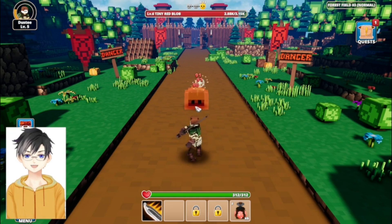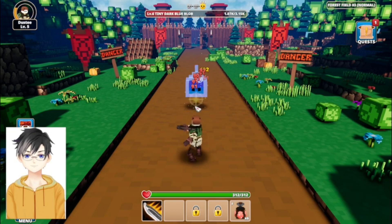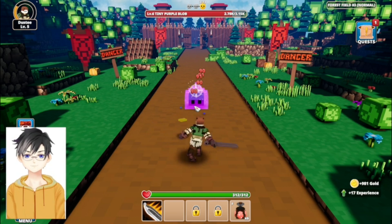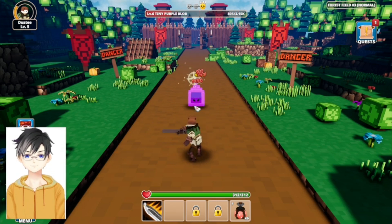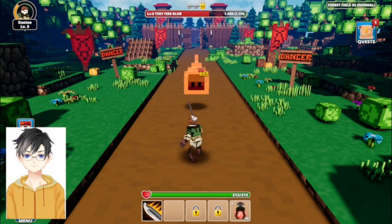This one says a gold enemy — I'm not quite sure what that is. Strength puts up the click attack, and dexterity puts up the auto click, which is why I take 400 off instead of 90 when I click.